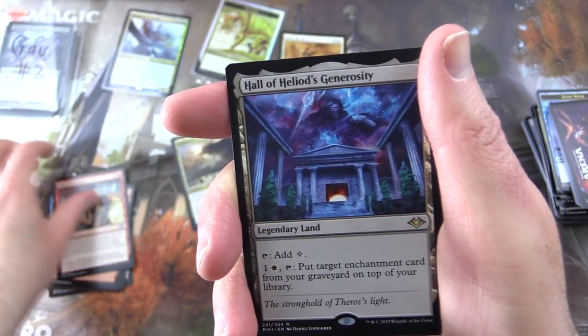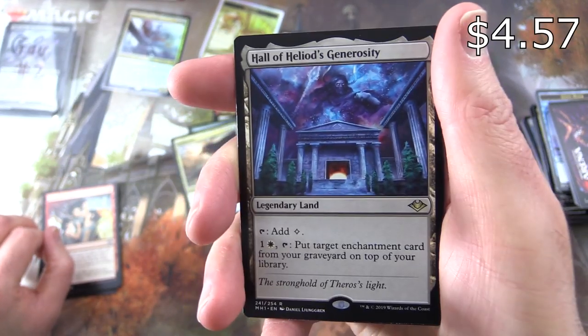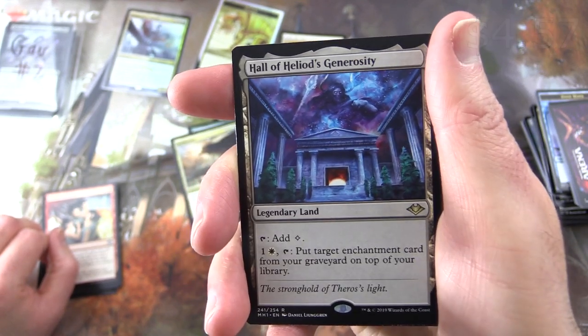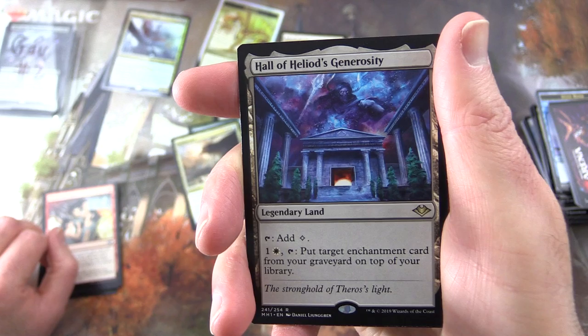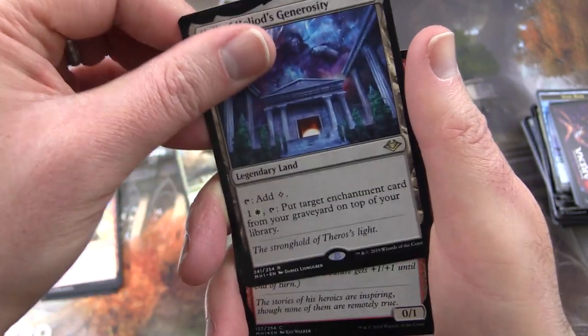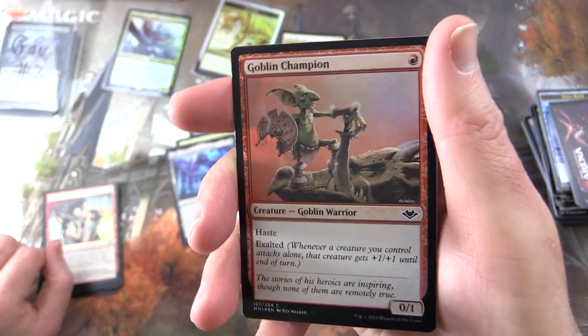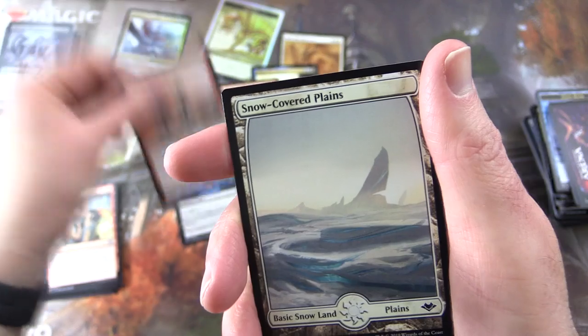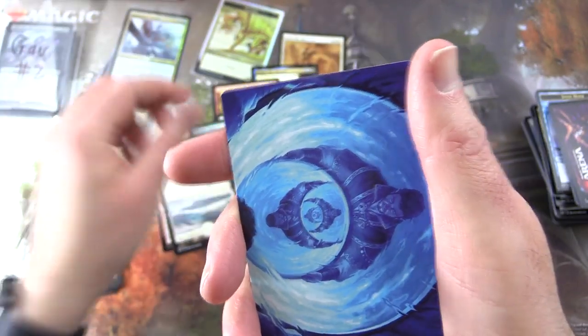And the rare is Hall of Heliod's Generosity — a Legendary Land. Tap to add colorless mana. Pay one and white, tap: put target enchantment card from your graveyard on top of your library. And a foil Goblin Champion — yes, you are a champion, sir — with a Snow-Covered Plains.